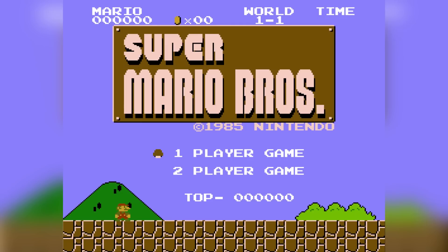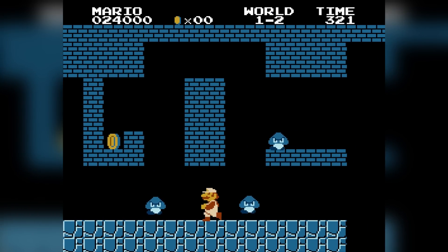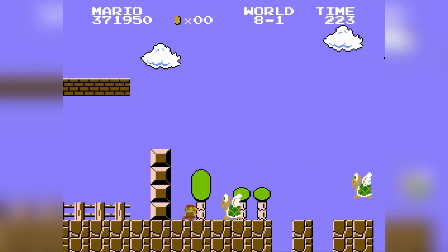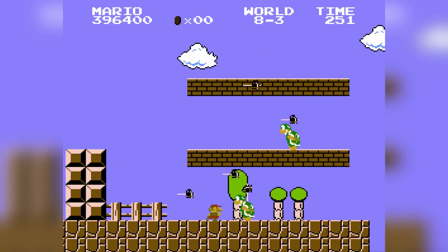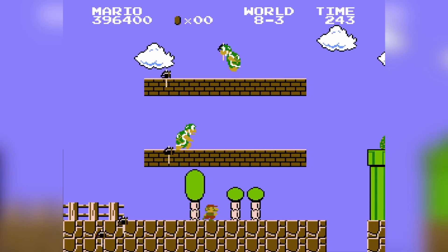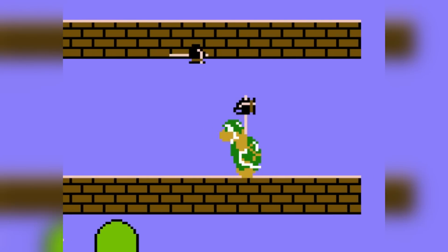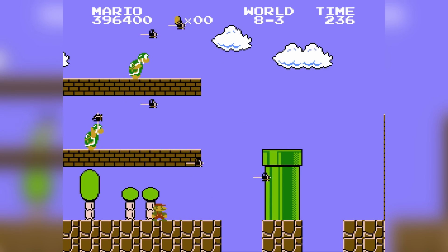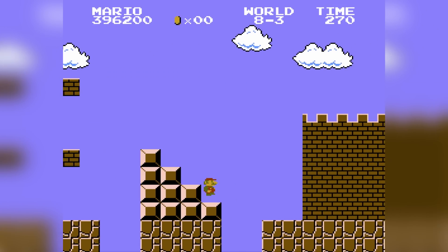Today we're going to be playing every single Mario game and finding the most annoying enemies in every single one of them. Super Mario Bros on the NES doesn't have that many annoying enemies, as most of them just walk left and right endlessly. However, the Hammer Bros is the most annoying enemy in this entire game because of how random their hammer-throwing pattern is — sometimes they jump, sometimes they throw hammers, sometimes both. World 8 is especially annoying because of these guys.